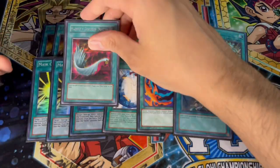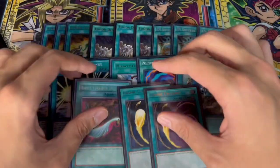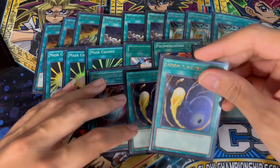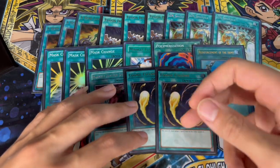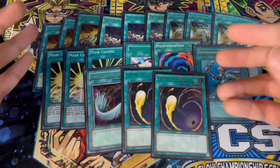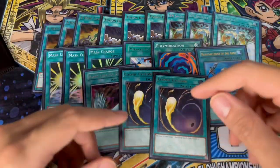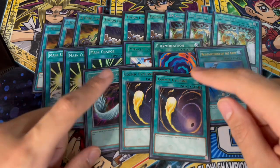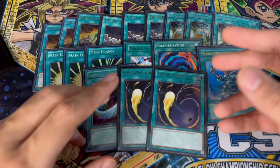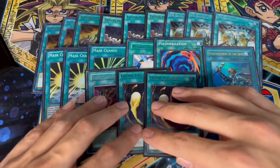We're playing some backrow hate — I'm main decking Feather Duster as well as two Cosmic Cyclone. The reason for this is because D.Fissure is now back at three, and D.Fissure does hurt this deck. Even going first this card's not bad — you can set it. Holding a Cyclone is really powerful because you can hit Piri Reisu when they activate it, hit Sulliek, a lot of different cards in the Tearlaments matchup. Against Floowandereeze you can hit Map, hit the trap card. Going second you need an out to D.Fissure and Macro Cosmos.